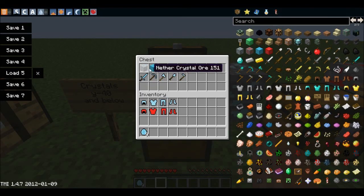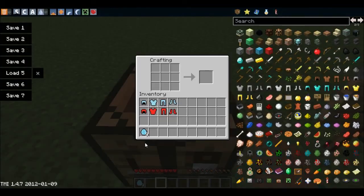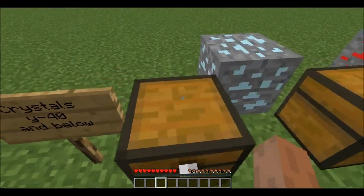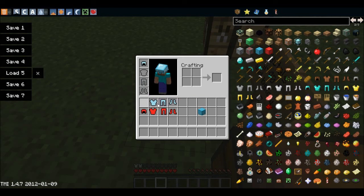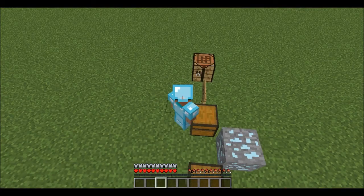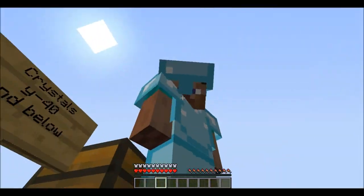This is what the blocks look like, and to get the blocks or any ore blocks, all you do is take the actual ore and put it in the crafting table like this, and once you do that you'll get the block of it. Here are the tool sets for it, and I'm gonna put the armor on so you can see what that looks like. It's really shiny — nice and shiny.